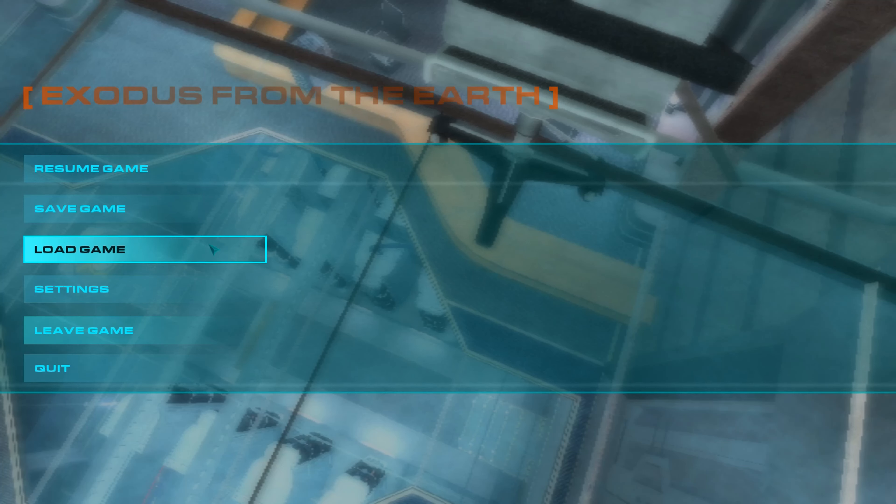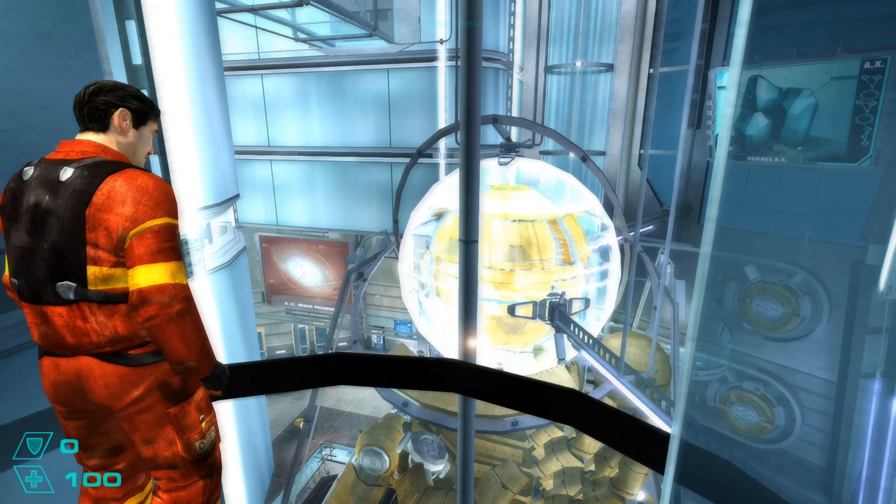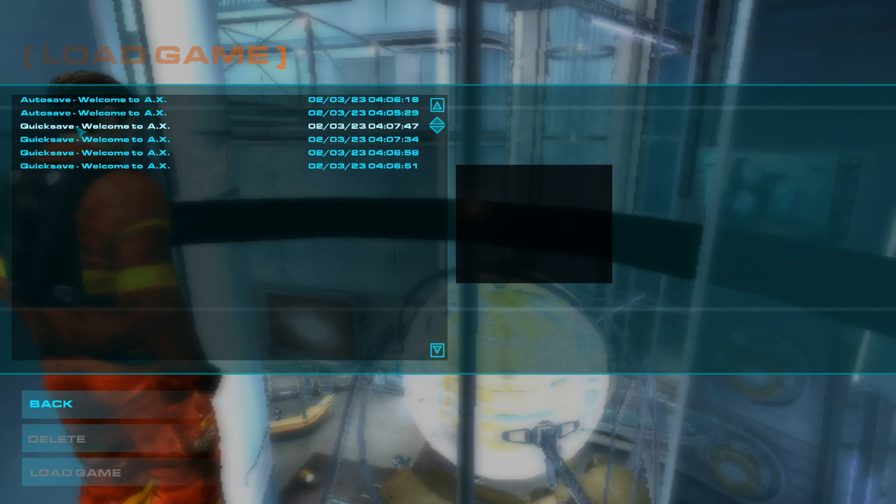Then you load back into the elevator. Load back to the object on your head and spam crouch.